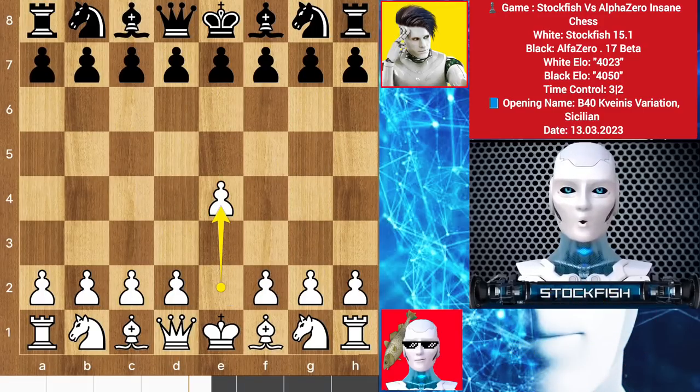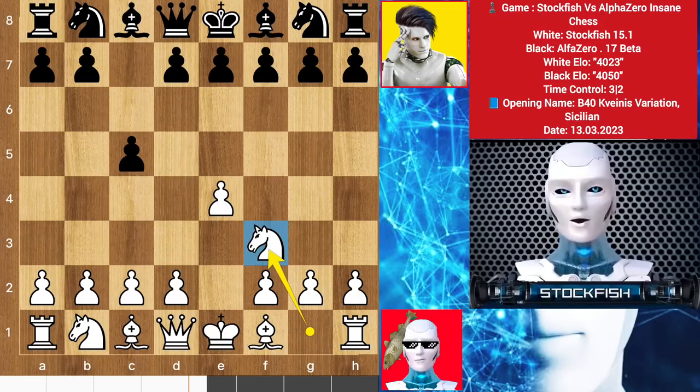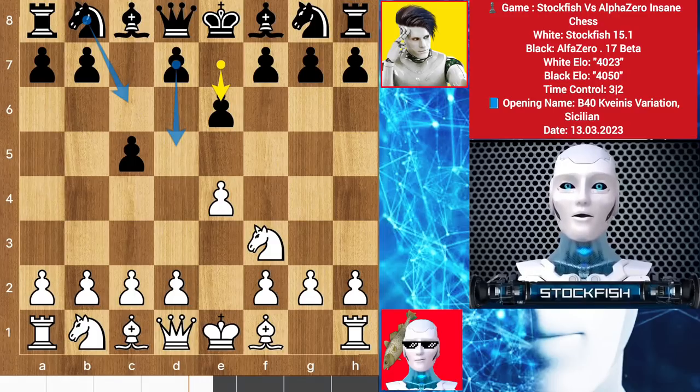I started with E4, and we have C5. In the Sicilian Defense there are many openings, starting with D4, E6, knight here, knight F6, or you can choose the Dragon Sicilian Defense. Here I played knight to F3, Alpha played E6 — Alpha wants to play D5 and bring the knight out.